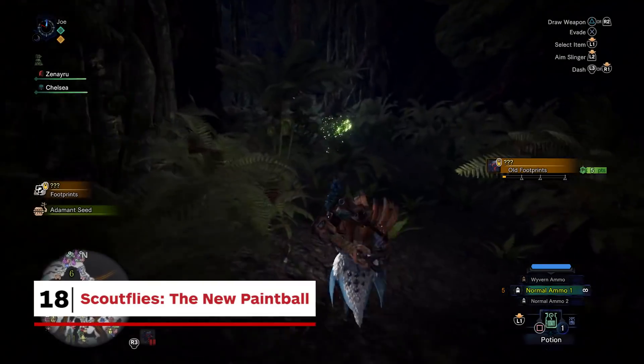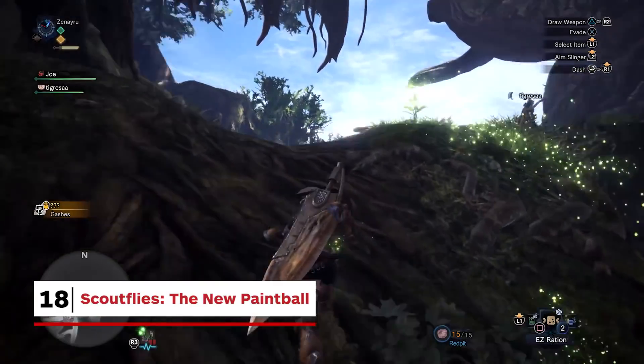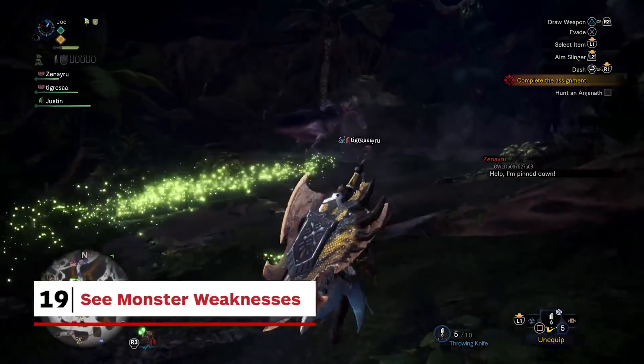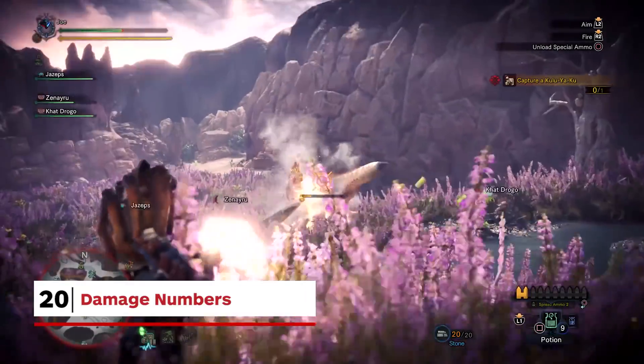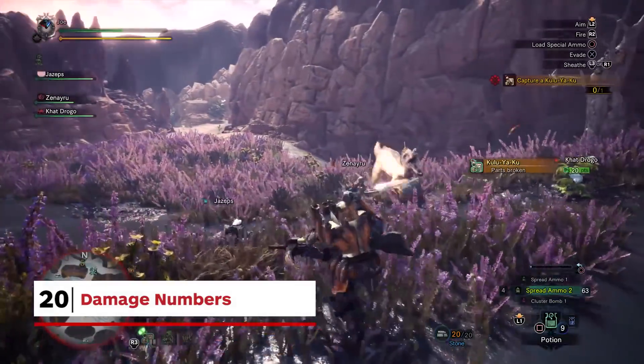Tracking monsters using footprints and drool is both harder and more satisfying than expected. You'll eventually start recognising individual monster footprints on sight alone, which feels really cool. Tracking and hunting monsters repeatedly adds details about them — like weaknesses or carve chances — to your field guide. Numbers now pop out of a monster when you hit them, cluing you in on what weapon used where is most effective in real time.